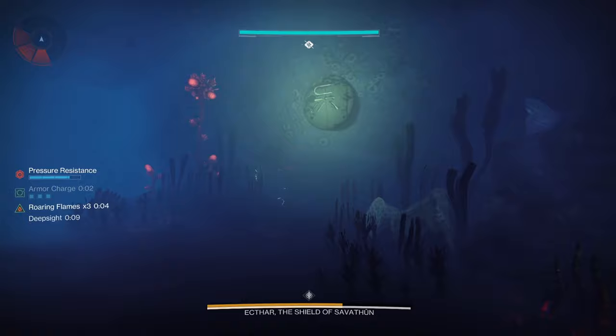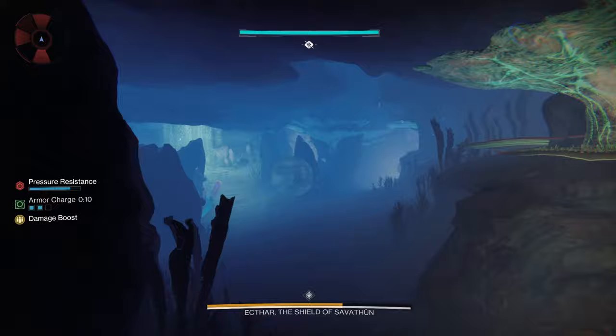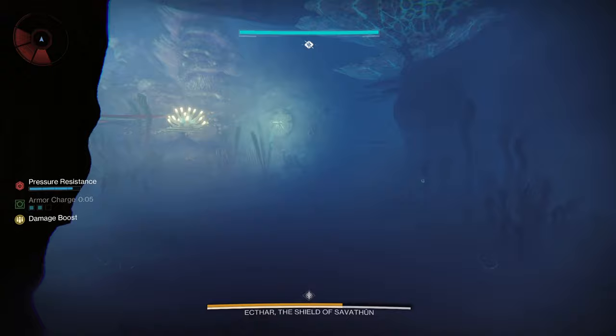As for hitting the runes, practice running the encounter a few times solo first. This will get you used to where all the symbols are. I always drop down the same hole when I go to the runes and usually just run in a circle to hit my symbols. Find whatever strat works best for you and go with that.